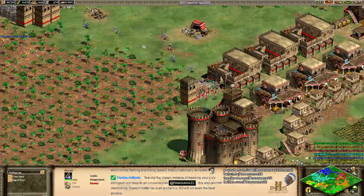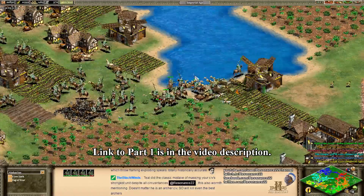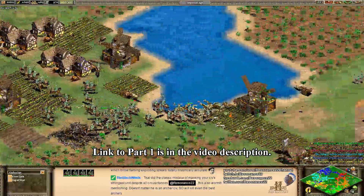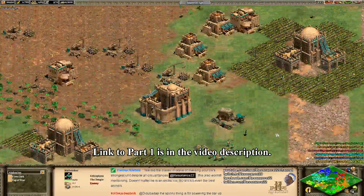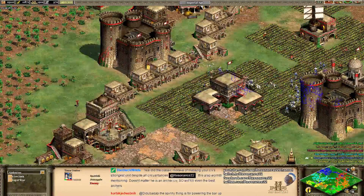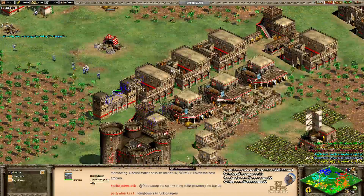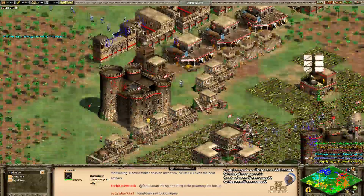This game might be over. Even though Giant is almost assuredly dead, I also would have tried to wall this area off and maybe escape some villagers. Okay, he is escaping some villagers. I would not resign yet, though, because Blue is pushing on the other side of the map. I like these stone walls here. Nice defense from Tormacoy.